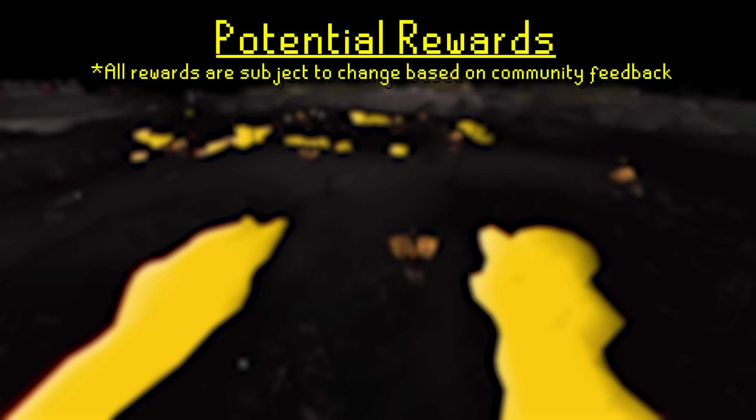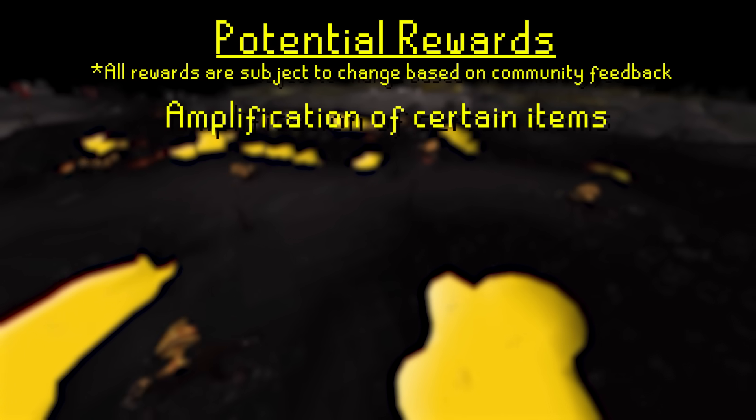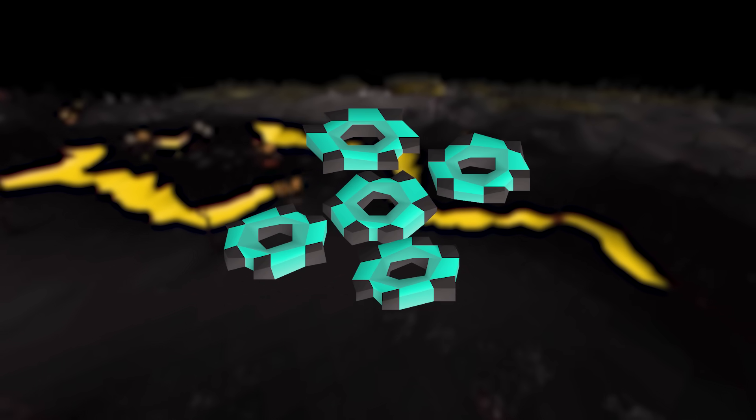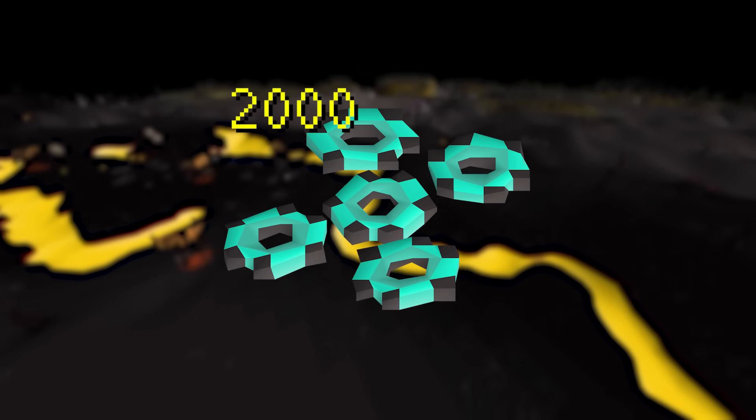These teeth have three purposes: the ability to amplify certain items, being sold in the shop for uniques, and the option to turn them into Revenant Ether. If you choose to turn your teeth into Ether, it will be around 2,000 Ether per tooth.